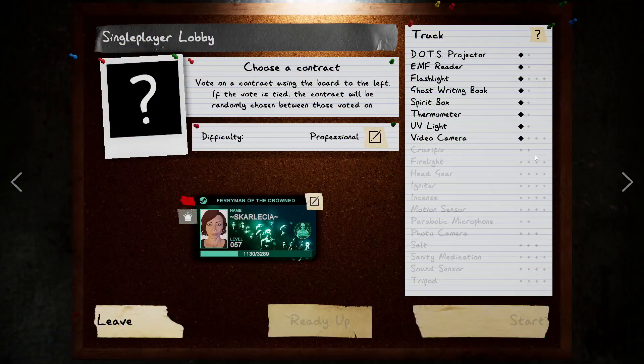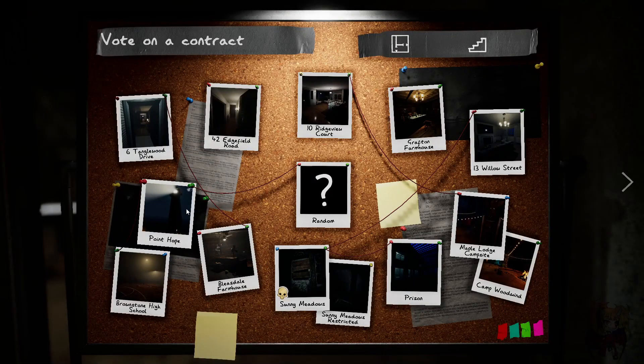Hey everyone, Scalessia here, and today I'll be showing you how you can achieve this special badge and theme card from the new map, Point Hope, which is right here. So let's go ahead and do that.